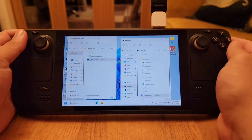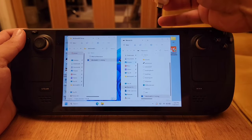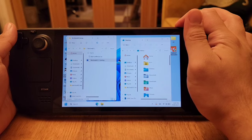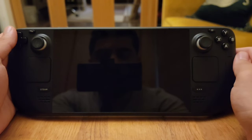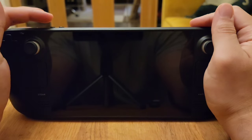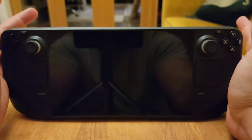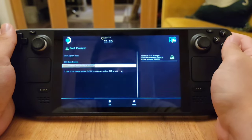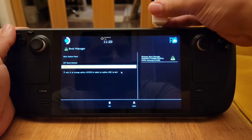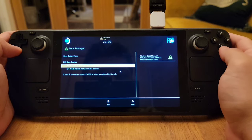Now we need to go into recovery mode. Remove the hard drive for now, then turn off your Steam Deck by holding the power button until it shuts off. Once it's off, to enter recovery mode, press Volume Down and then press the Power button once. After you hear it make a sound, release both buttons and it will go into recovery mode. Once in recovery mode, plug in your USB device and wait for it to show up.